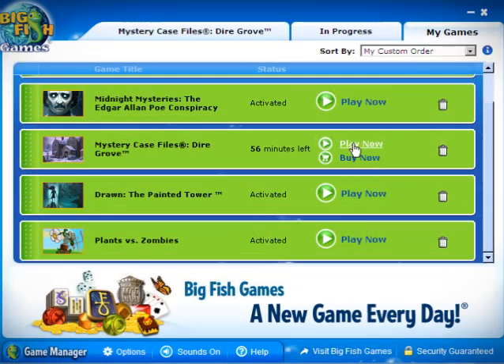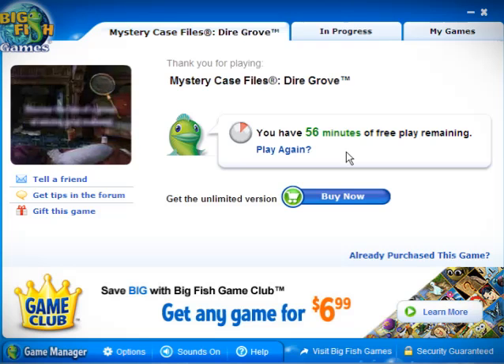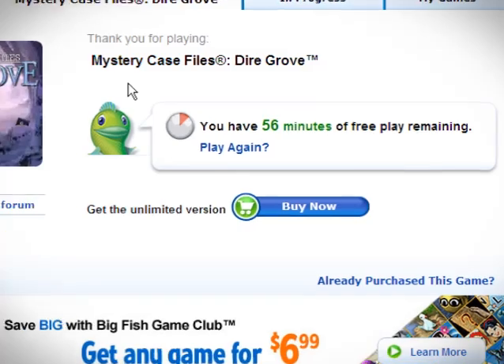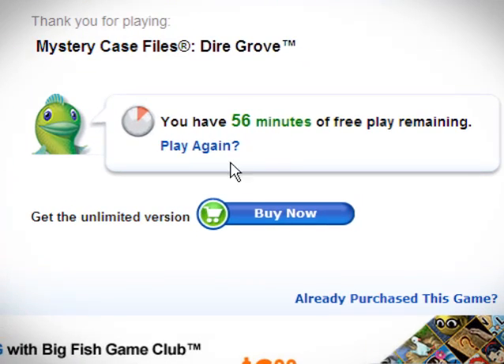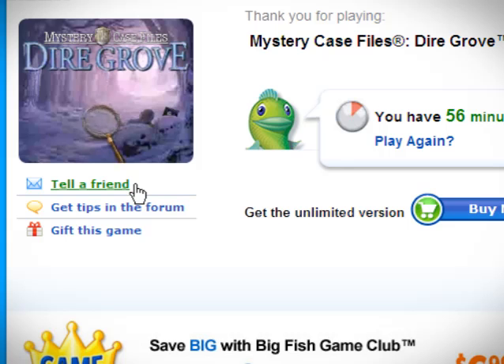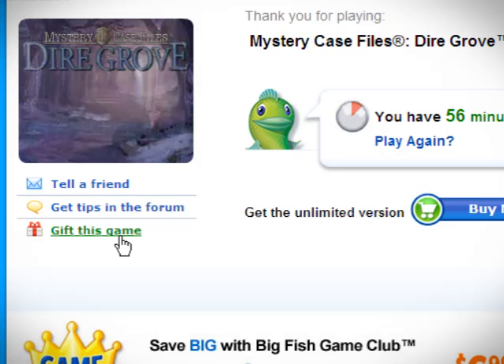Now when I want to play a game, I'll just click Play Now. Game Manager will initiate my game for me. When I close out of my game or when I'm done playing, I'll be on this screen. It'll show me how many minutes left I have on my trial, if it's still a trial, and give me the opportunity to buy it. I can also tell a friend about the game, get tips in the forum for it, or gift this game to someone I like.